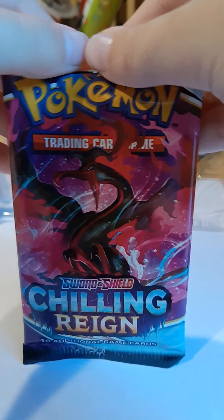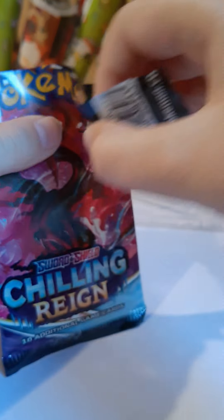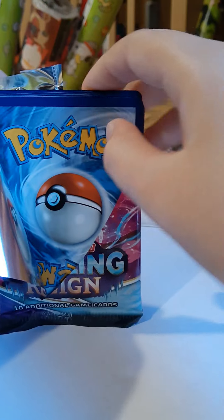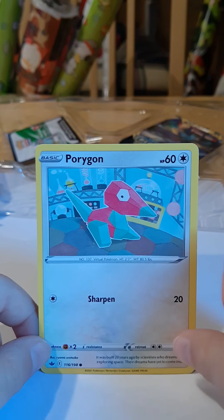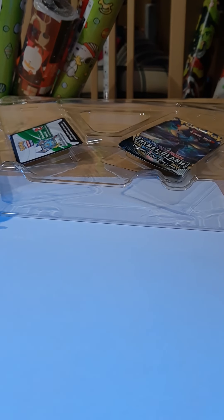Our next pack is a Chilling Reign. We have two Chilling Reign, one Rebel Clash, and one Darkness Ablaze that we already did. We got a Porygon! And didn't we get a Porygon 2? So this guy with Sharpen and 60 health would evolve into the Porygon 2. Interesting.